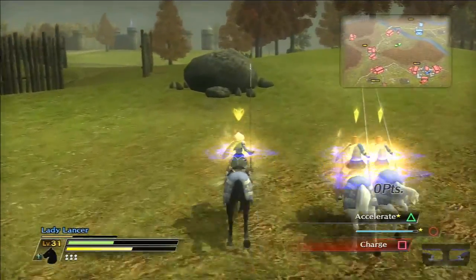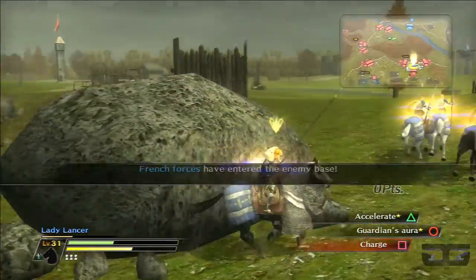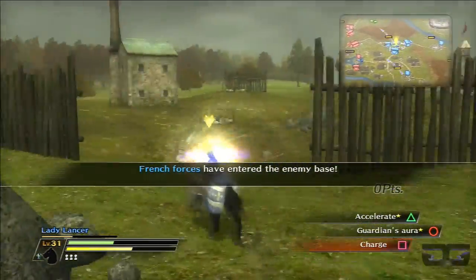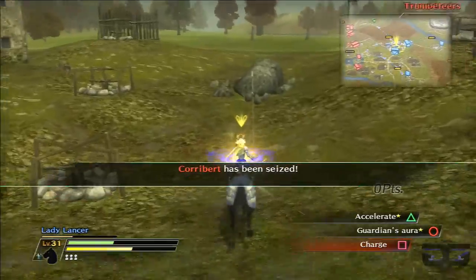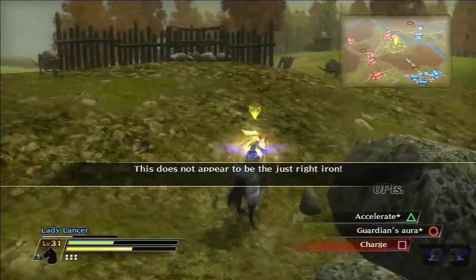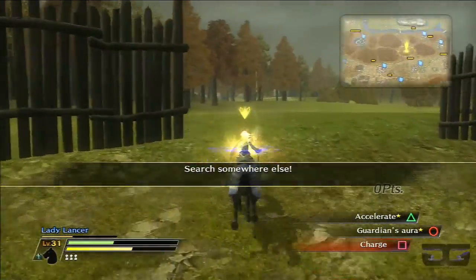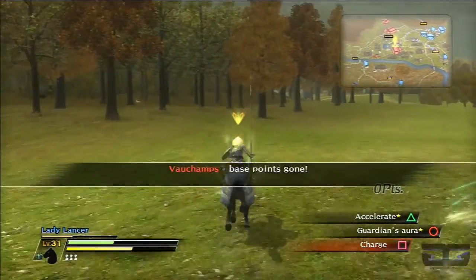We are nearing our second iron stop, which is this ditch here. Oh wow, the French forces took that base — that will make seizing the objective easier later. This is not the right iron either, so we're headed to that location deep in French territory. That should be easier. Let's go look.